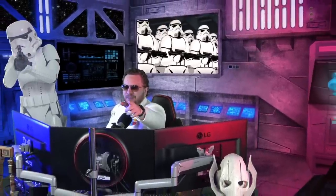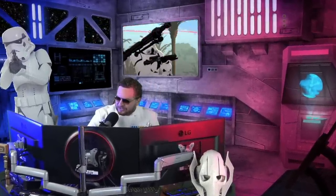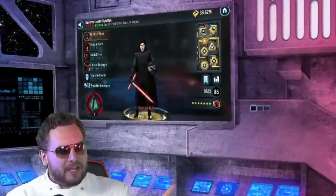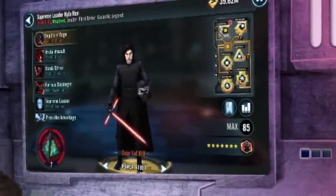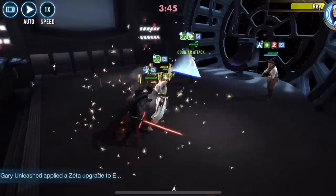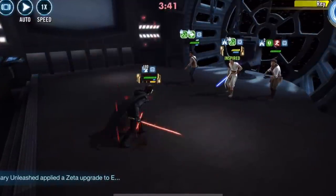Welcome ladies and gentlemen to another Star Wars Galaxy of Heroes video. Great to see you lovely people as always. Come on in - plenty of room on the deadliest Star Destroyer for today's topic of ultimate abilities for Rey and Kylo Ren. I finally got access to both Supreme Leader Kylo Ren's as well as Rey's ultimate ability. We're going to focus on them individually in their own videos, and today we're going to focus on Supreme Leader Kylo Ren.